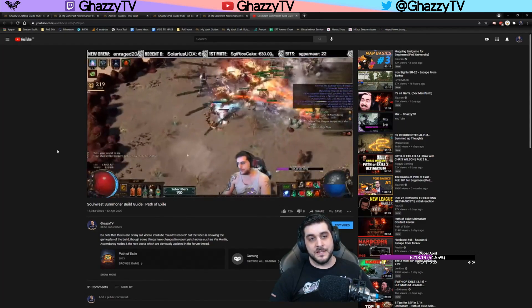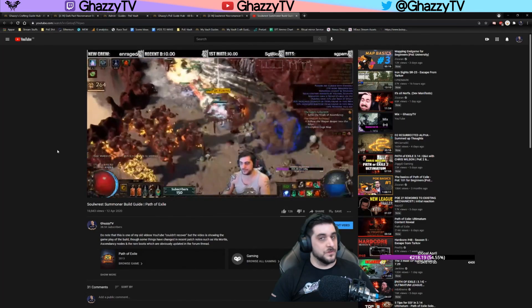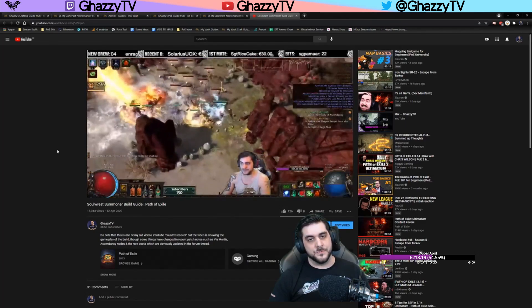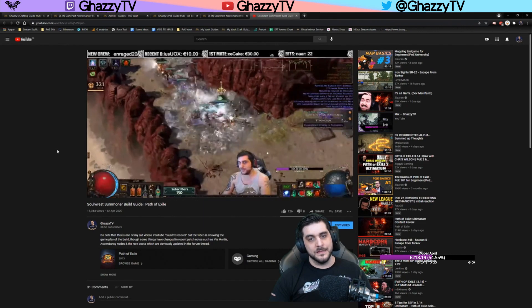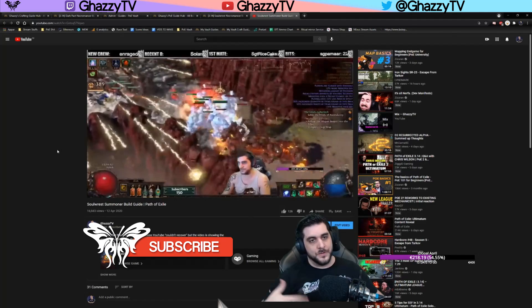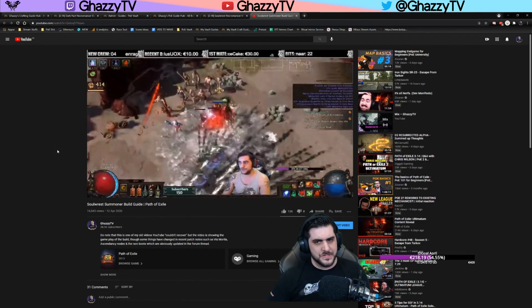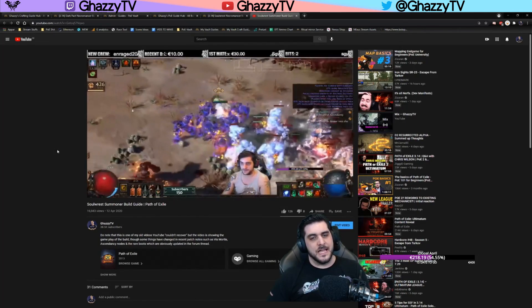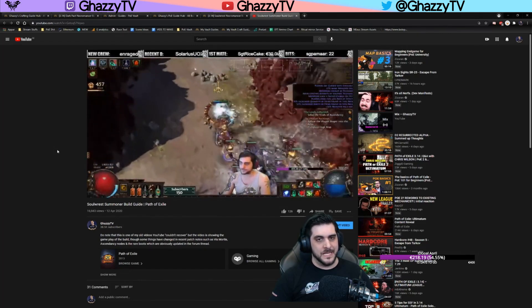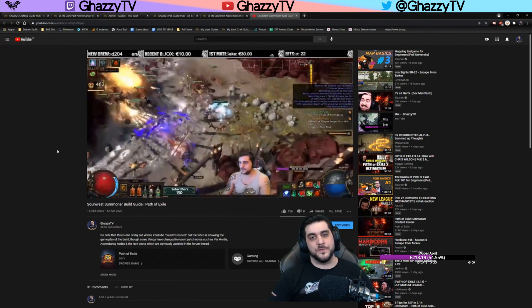It is definitely a build I personally enjoyed playing a lot, and definitely worth checking out. It's a very solid league-starter build, and I think it will work very well for encounters such as the Ritual encounters, which is basically what Ultimatum League will be — harder waves of enemies where you can pre-cast and pre-summon your minions, as well as Summon Skeletons if you wish, to have a large chunk of minions soaking up aggro and bursting enemies down with sick AOE damage, which also works very well for endgame bosses.